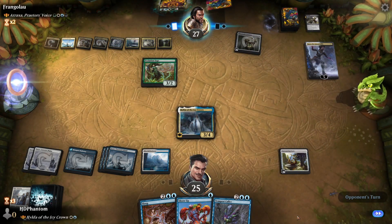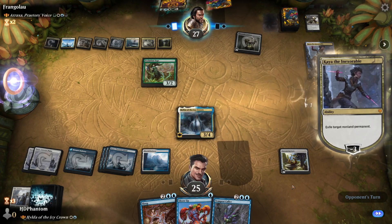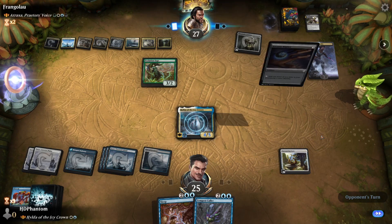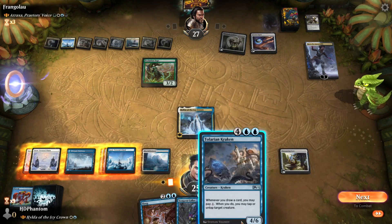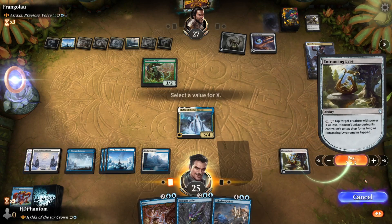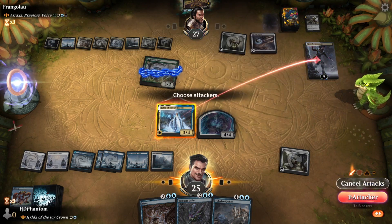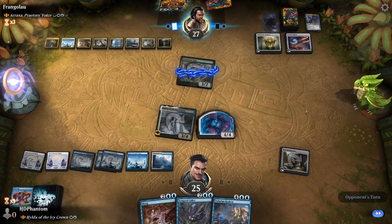They're going to minus Kaeya to exile Hilda — at least that's my bet. Yep, this is why we saved Shore Up. Now things are looking pretty good for us. Let's go ahead and use the Lyre, tap down Evolution Sage. I'm going to pay one, make our token, kill the Planeswalker, and end the turn. Evolution Sage stays tapped down.